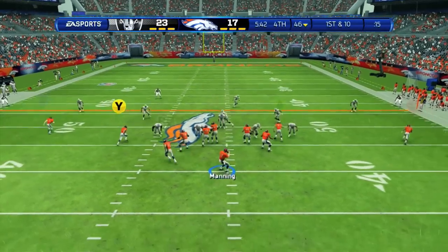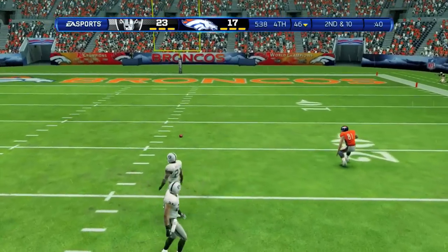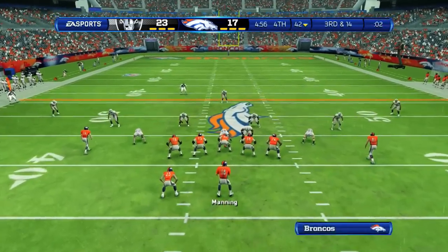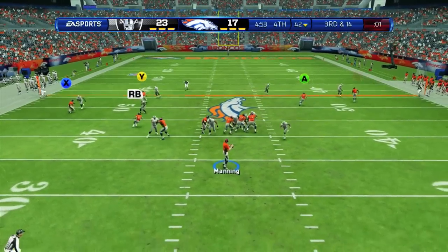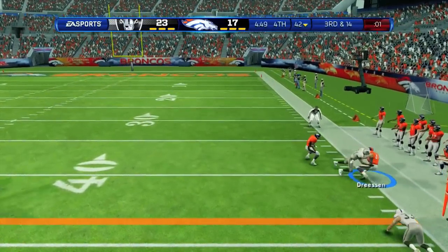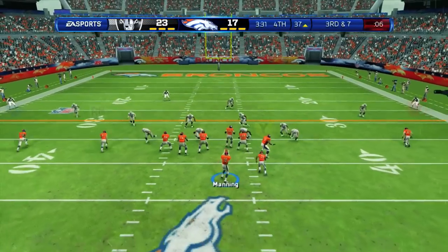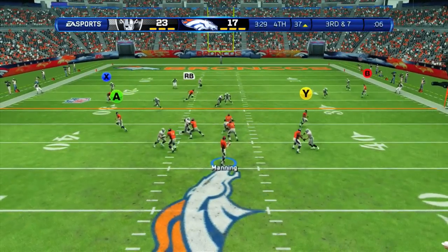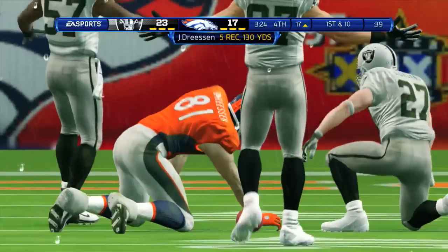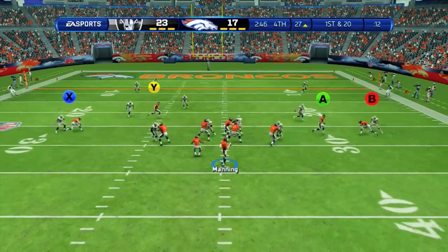Late in the fourth quarter, the Broncos have the ball again down 23-17. Manning goes deep to Joel Dreesen — and somehow he drops that pass wide open. He needed to make that catch. Third and 14 — Manning passes right to Joel Dreesen, who makes the catch and breaks one tackle, taken out at the 39 yard line with just over three minutes to go. Manning drops back and hits Dreesen over the middle for another first down. Dreesen has five receptions for 130 yards in this game. Manning and the Broncos have new life.